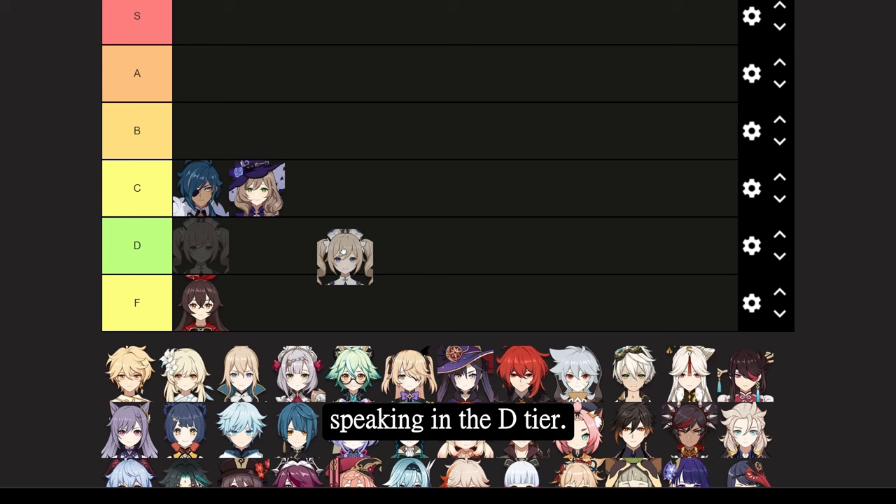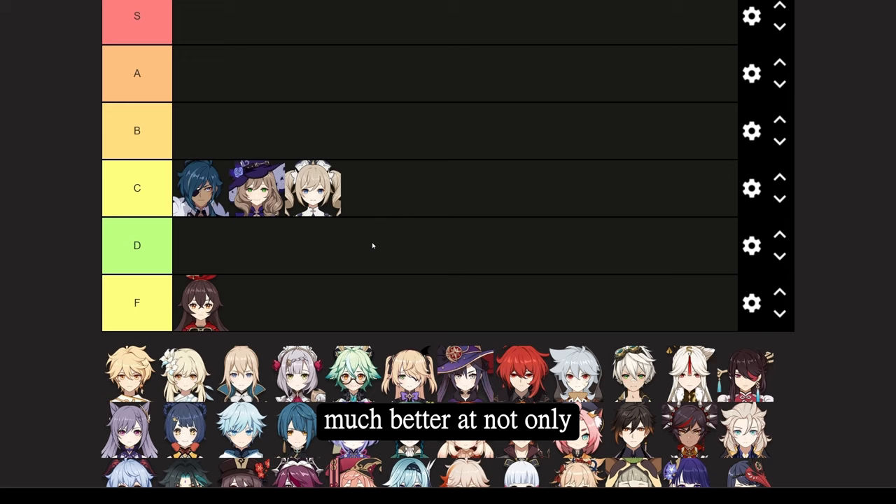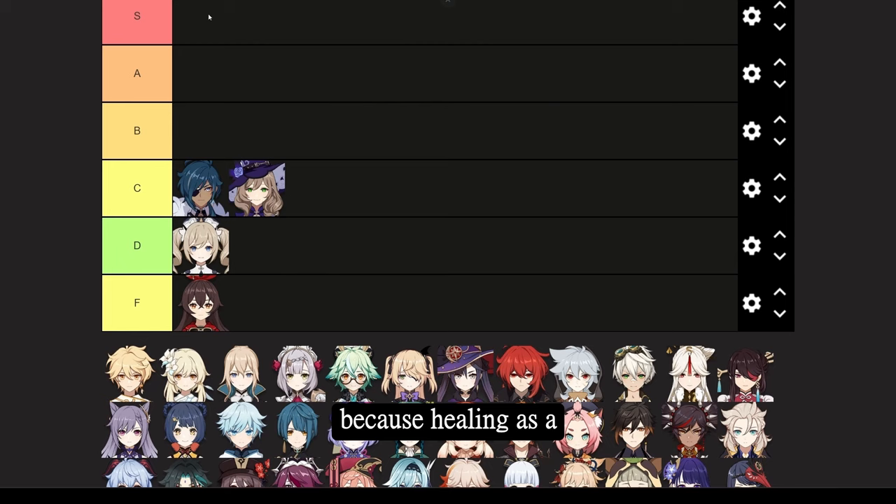While she is an average healer, healers over time have gotten so much better at not only providing more healing but subsequently more buffs to her team. Her revive would be useful, but the once-every-15-minutes effect limits its value. This lands her in D tier because healing as a category isn't as useful anymore, especially with forms of damage mitigation or elimination, and her kit doesn't provide anything unique such as Lisa's defense shred.